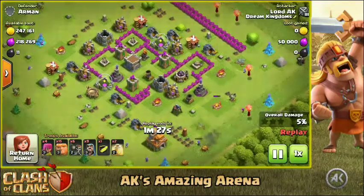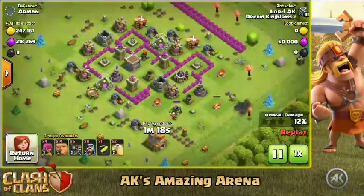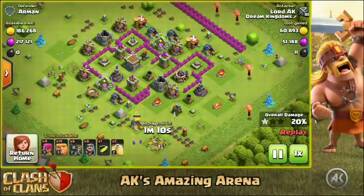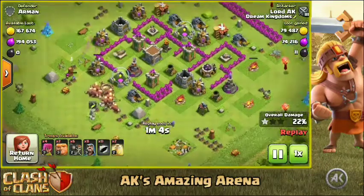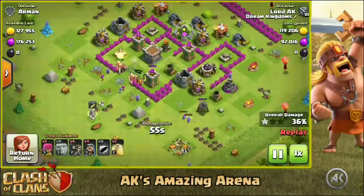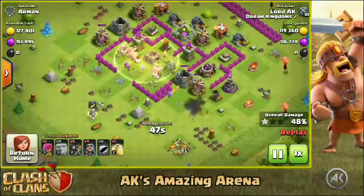Basically what I'm trying to do here is set up a funnel so that my super barbarians go all the way inside the base and never go on the outside. Whenever you are using any style of attack you pretty much want most of your troops to go on the inside and take down the defenses first, then clean up the rest. When it comes to super barbarians it's obvious we do that because they are so strong — we want to take the defenses first. The super barbarians are going to get healed at the core, which is so powerful.